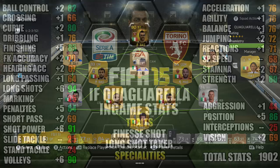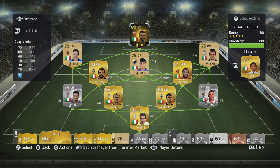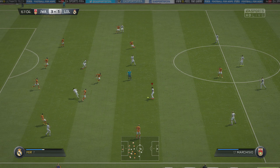We were using in-form Quagliarella as a striker in a Serie A 4-2-3-1 formation, as you can see on screen now, with Quagliarella up top as a lone striker. So on to how we felt about in-form Quagliarella.